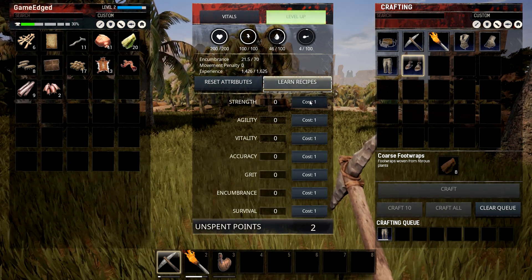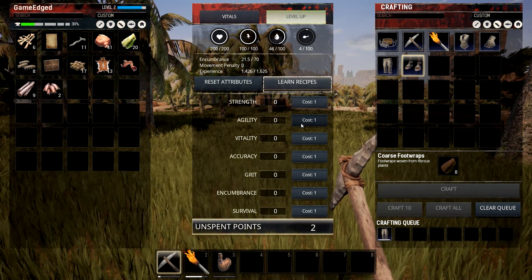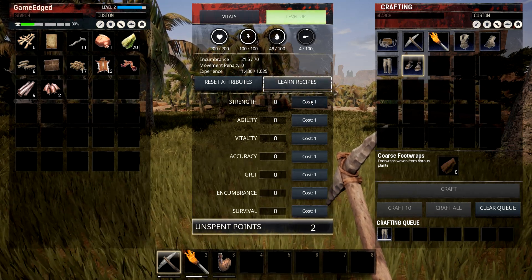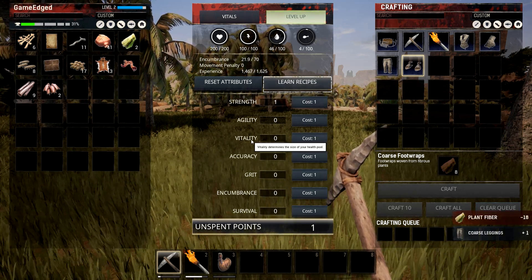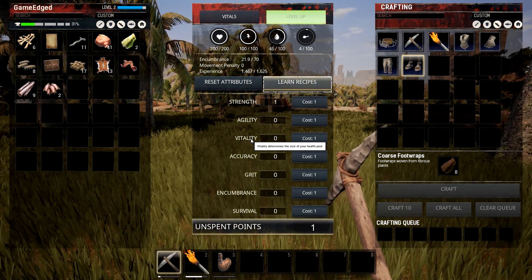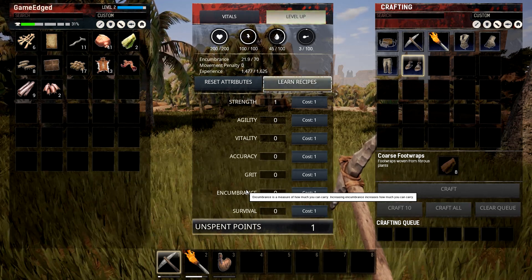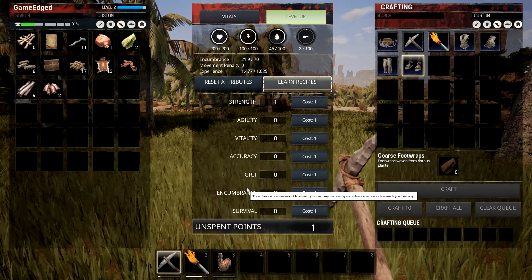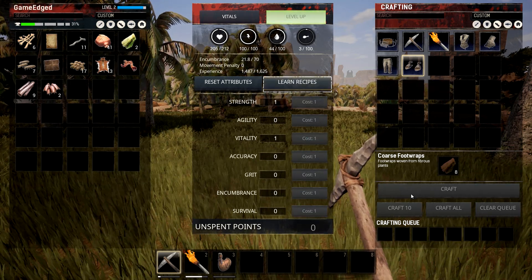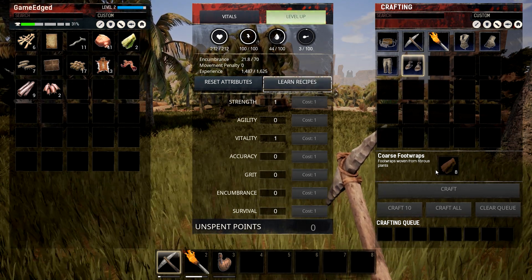We get 2 points to spend. I'm going to put it into Strength. Vitality determines the size of your health pool - I like that. Encumbrance measures how much you can carry. But Vitality is good, so we'll do Vitality for now. No need to apply separately. We've got sandals already built.